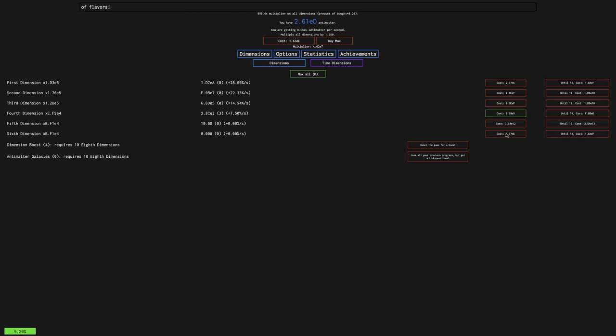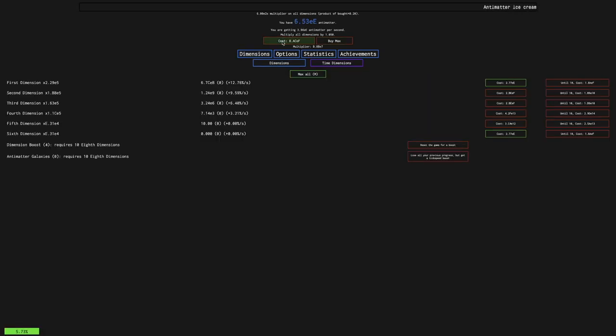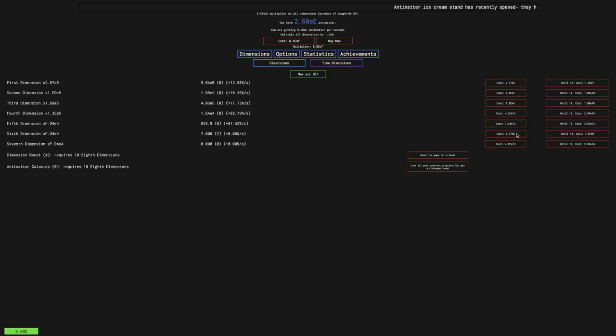Once you get to E-E, that's really when things will speed up. We're going to get an achievement row, and in New Game Minus Minus Minus, I think this gave a five times multiplier to all dimensions. You know how big that would be in something as slow as this mod, New Game Minus 4? It helps so much — it's unbelievable. But I need enough antimatter to get there.